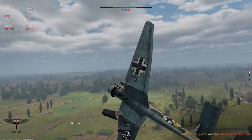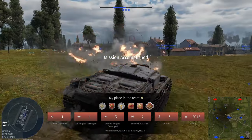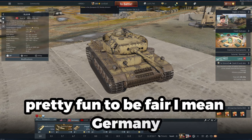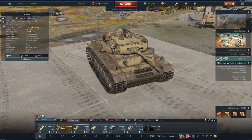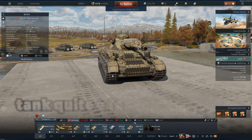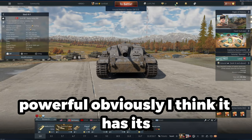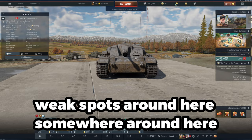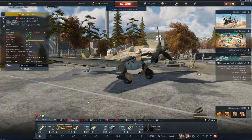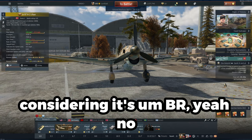I damaged myself there but I got that going. Well, that is 3.3 Germany. That was pretty fun to be fair — Germany seems to have some pretty strong tanks in this lineup. The Panzer IV, when angled, just like with the Tiger, you can tank quite a few hits. The Stug 3 is just pretty powerful obviously, though it has its weak spots. All in all it's pretty good. I'm very surprised with the Ju-87 — the fact that it gets a 1,000 pound bomb is pretty mad, considering the battle rating.